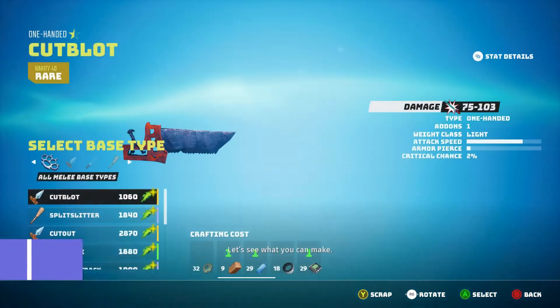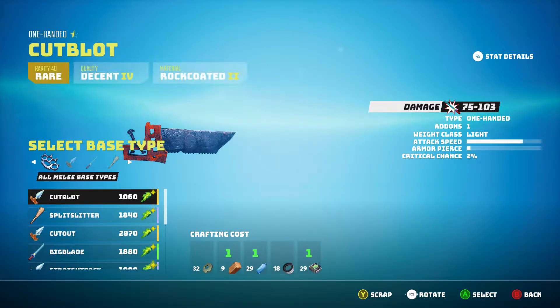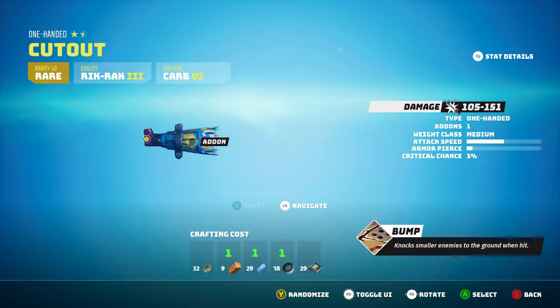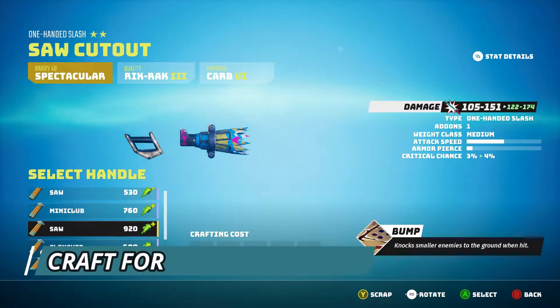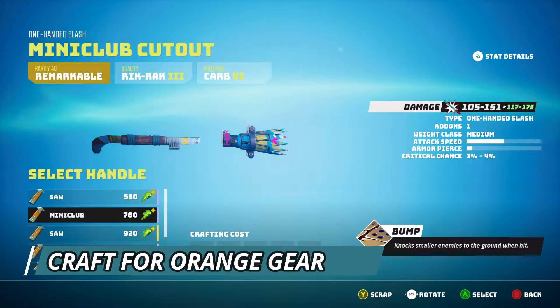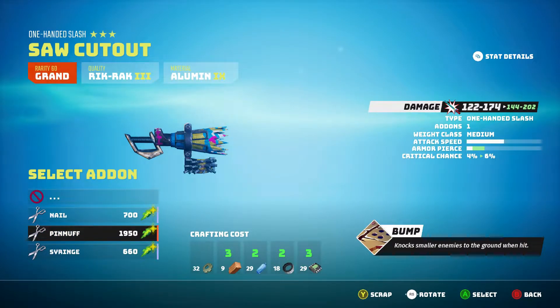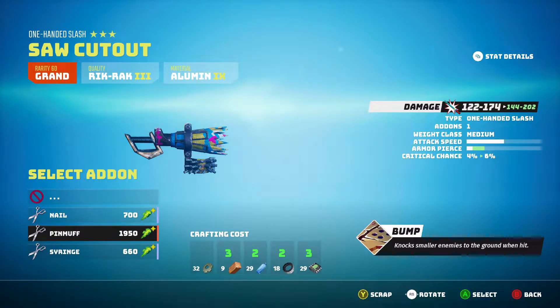Number two: leave crafting for later. Crafting is a complex beast in Biomutant, and you really don't need to touch it until midway through the game once you start consistently getting good parts. Just use what you get until that point, then start crafting elemental weapons or weapons with perks on them later on. Just sell any parts or purple gear you get early on to generate funds and buy upgrades. Personally, I didn't do much with crafting at all and started having a lot of fun with it around level 15 onwards.